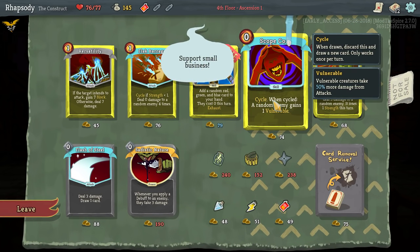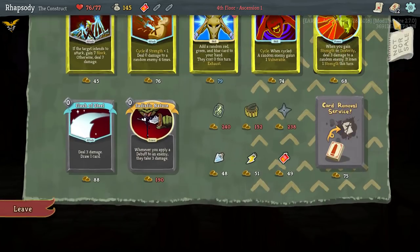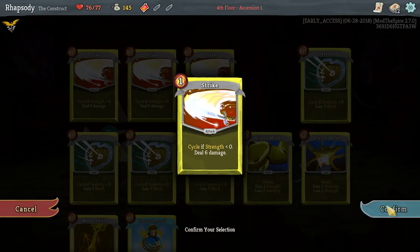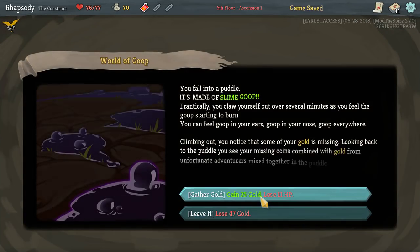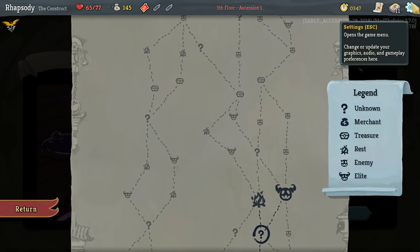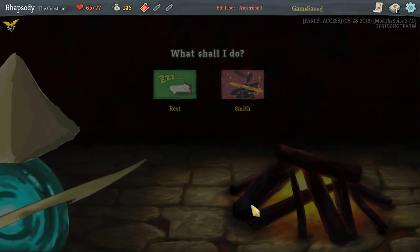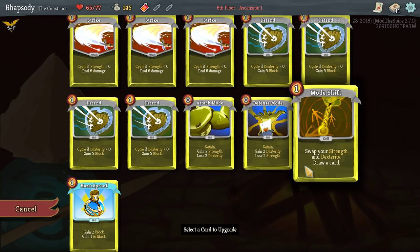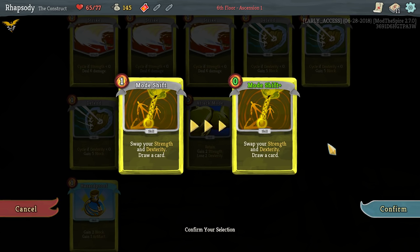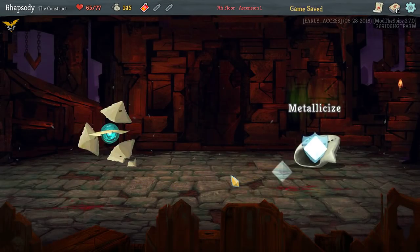Scope Core is pretty good though. I can't take that and remove a card, and I should remove a card. Prioritize removal. So I'm probably not going to be able to fight anything with this at the moment, so I'm going to have to go do some upgrades.